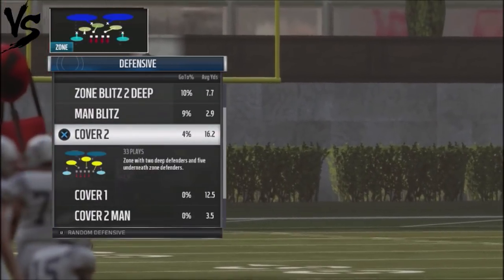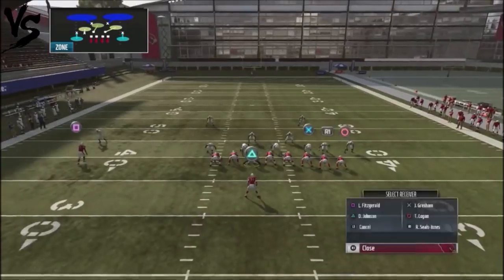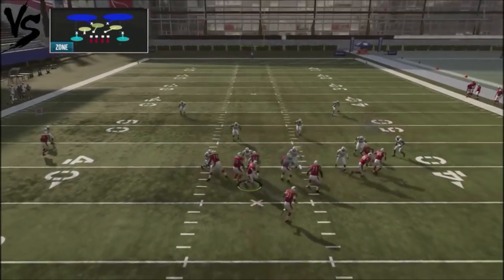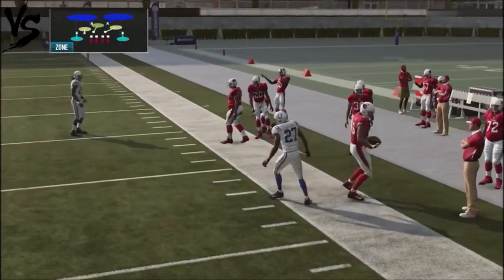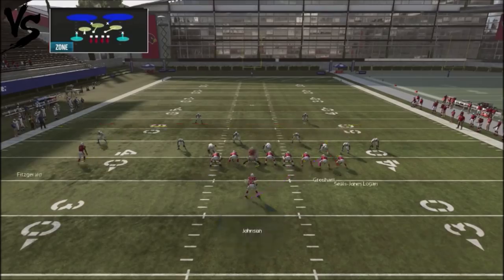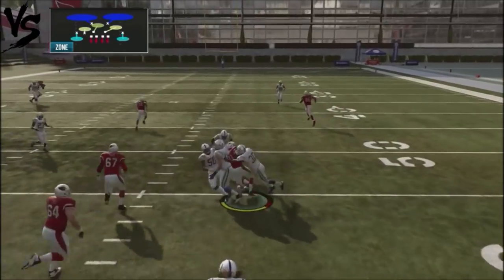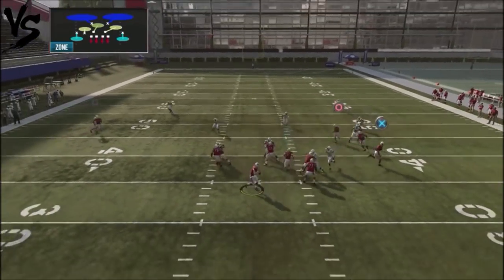Where this play really shines is against someone who runs a lot of Cover 2. If you run this play with the hot-routed deep dig route and the flat route, a lot of times the corner route will be open if the defender comes down to play the flat. But if he's playing Cover 2, the flat route gets naked underneath and you can pick up an easy four or five yards. I like this play because it causes matchup problems and you've got a check-down with the running back — that area just gets flooded against Cover 2.